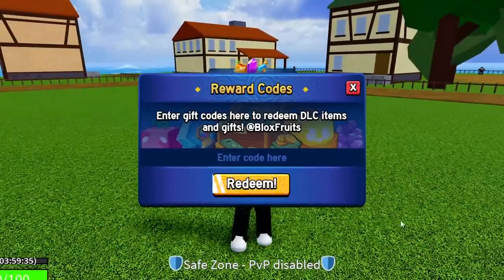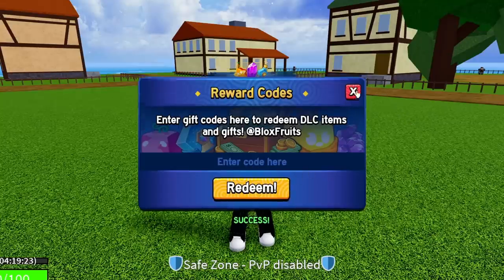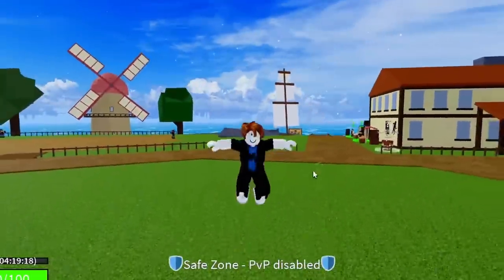The next code is ENYU_IS_PRO — E-N-Y-U-underscore-I-S-underscore-P-R-O. Shout out NYU. Redeem this code — success, it's working. That gives you 20 minutes of double XP.